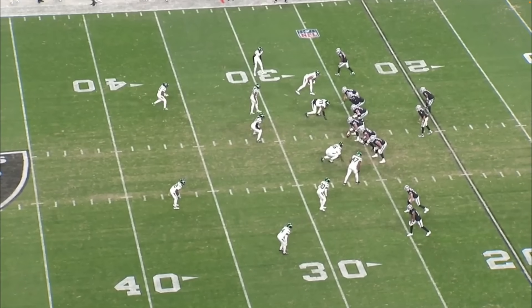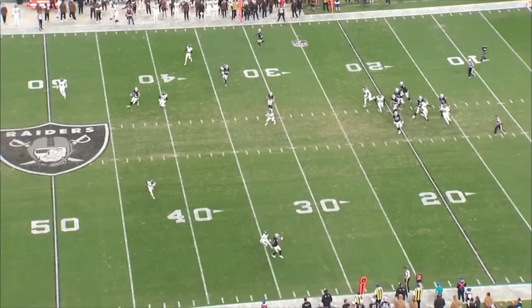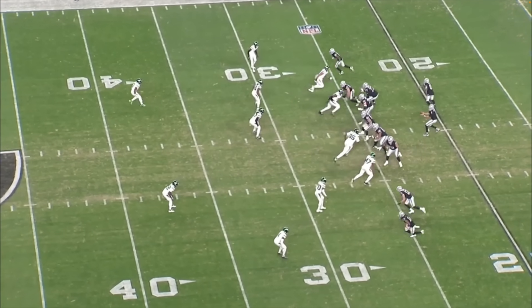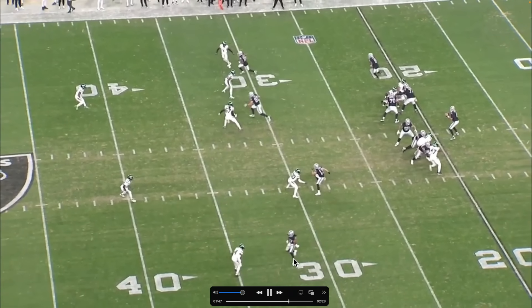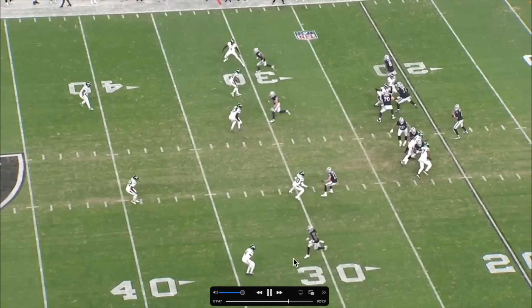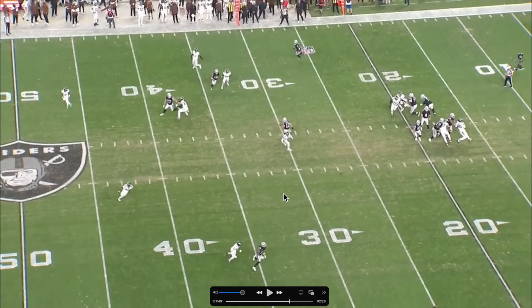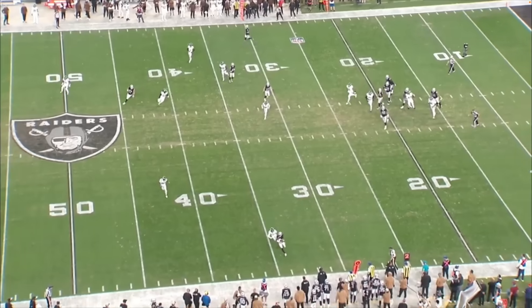This play shows you the potential of Aiden and Davante — the route running, the timing, the ball placement. The DB is playing pretty good coverage, ready to break on the ball, but watch what Davante does. He gets the DB to take that extra step backwards, then bam — Davante cuts. That throw is perfect. Good stuff right there.